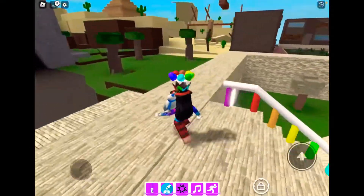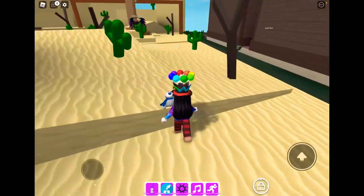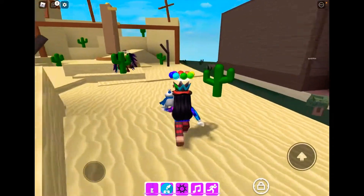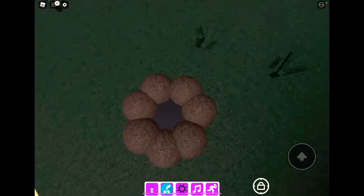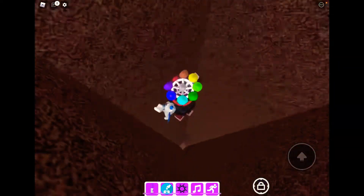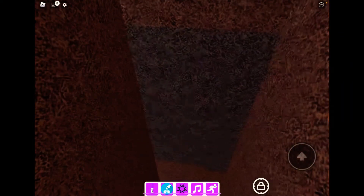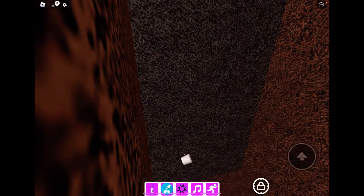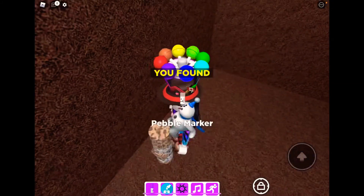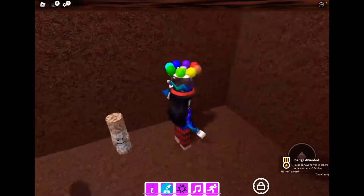So to get pebble marker, first you have to go to this desert biome and find this hole with a little hole inside. Go into the hole but go on the side, and there'll be this little spot that you have to slide into — and that's how to get pebble marker. I hope this video helped you, bye!